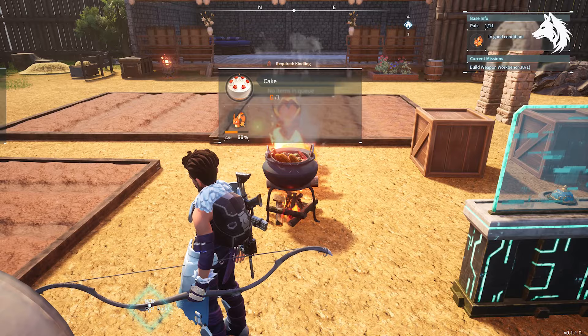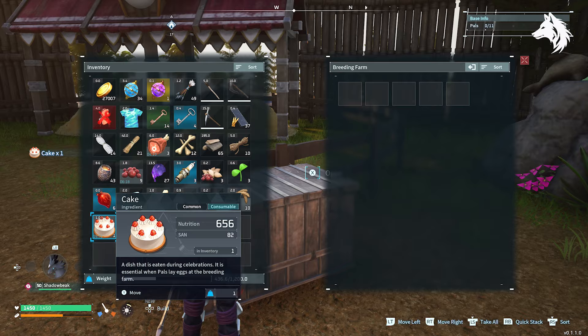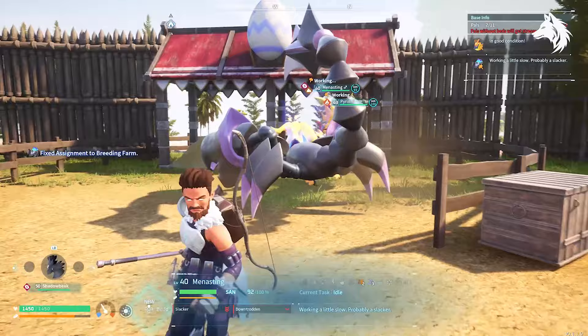Once your cake is baked, move it into the breeding pen box. Remember that the cake will spoil when it's in your inventory or storage, but when you keep them in the box here they won't go off — so make sure to keep all your cakes in here. Now it's time to breed our two pals. With the cake ready to go, pick up Pyron and Menesting and simply throw them into the breeding pen. They will start producing eggs and it takes just a few minutes.